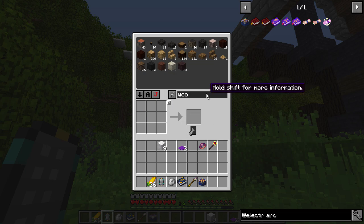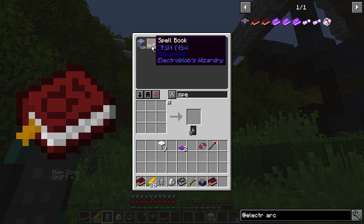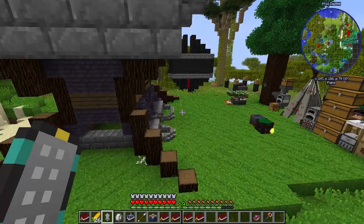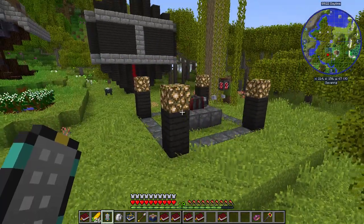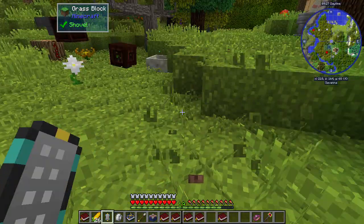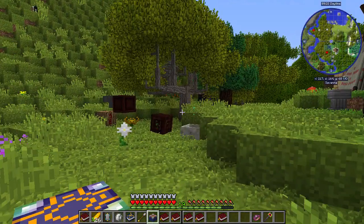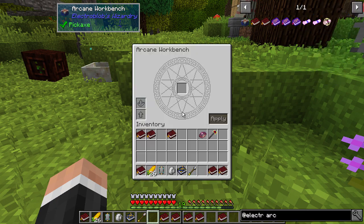We also needed a spell book. We've got a few — apprentice, advanced, advanced, apprentice, novice, advanced. Let's take those. I suppose let's put the workbench next to our blood altar for now. We're going to start building some nicer setups, but I sort of want to get some of the basics done for the magic first. We need some crystals as well.